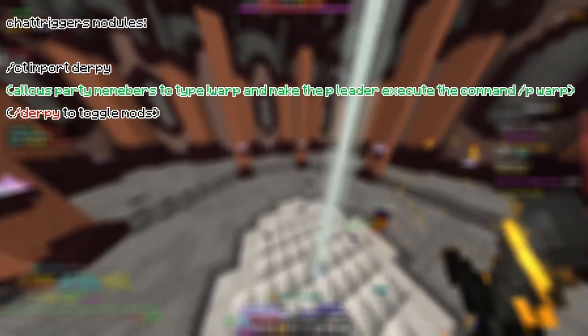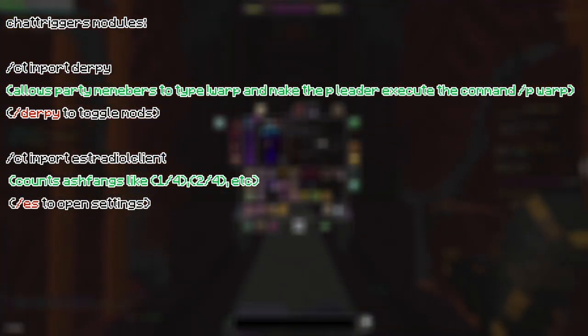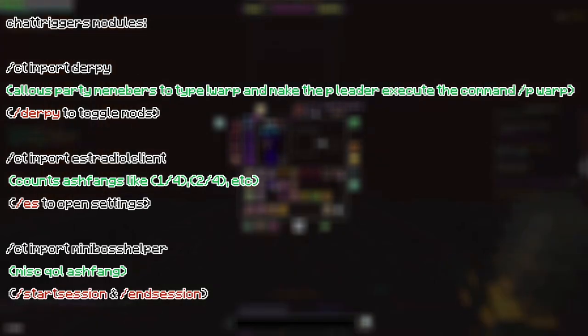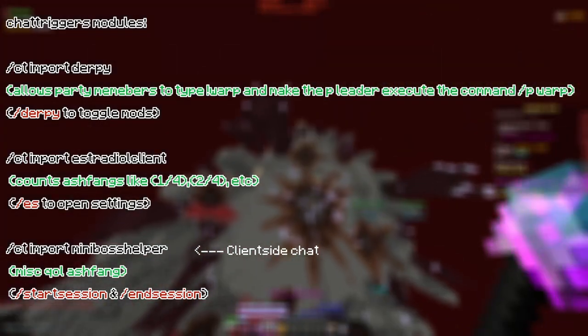Believe it or not, we don't actually need too many mods to do Ashfang, but there are a few optional ones, such as Chat Triggers and SBE. With Chat Triggers, there are a few modules. First, there's Derpy, which allows party members to type exclamation mark warp and make the party leader execute a command. Next up is the Estradial Client module, which just counts Ashfang kills and puts it in chat — like 1 out of 4, 2 out of 4, etc. — helping you track how many bosses you've done before you need to reset. Finally, Miniboss Helper adds two commands, slash start session and slash end session, which count how long it takes to do each boss and puts it in chat after you've finished.